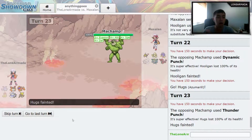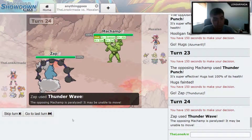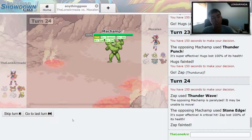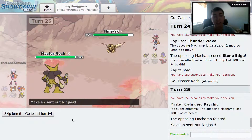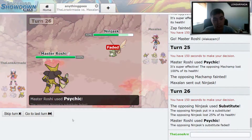I send out Hugs thinking he's gonna do something about it, but he's got Thunder Punch so I send out Zap. I've got the Prankster ability so I get priority Thunder Wave and manage to paralyze him, which works out for Master Roshi. Now I can use Sidekick and take that guy out — he doesn't have any special defense boosts and I got lucky hitting him.